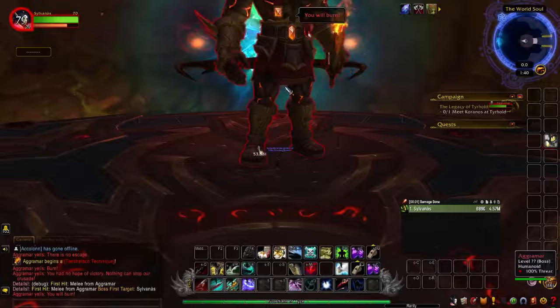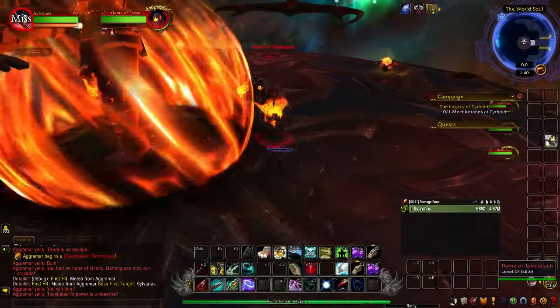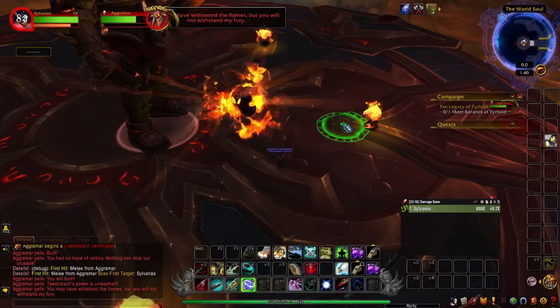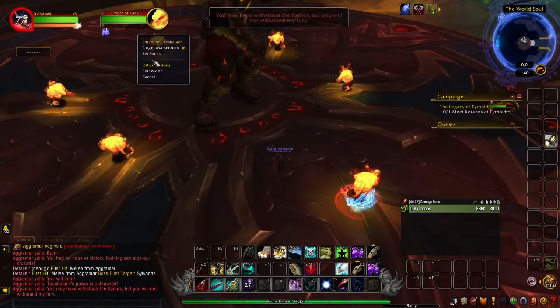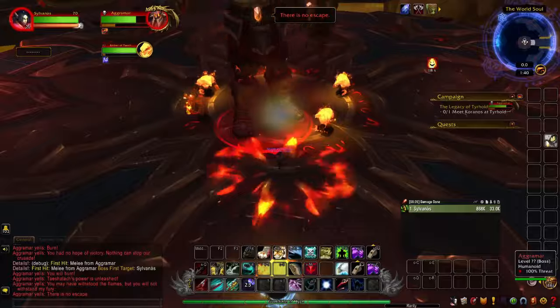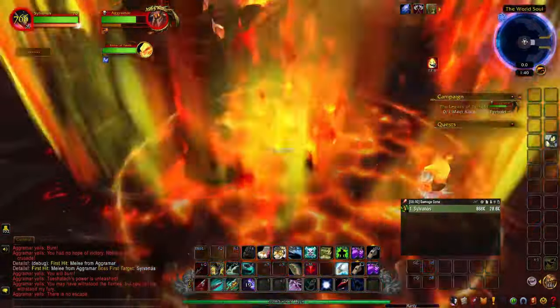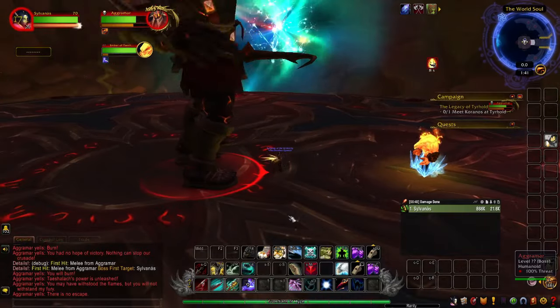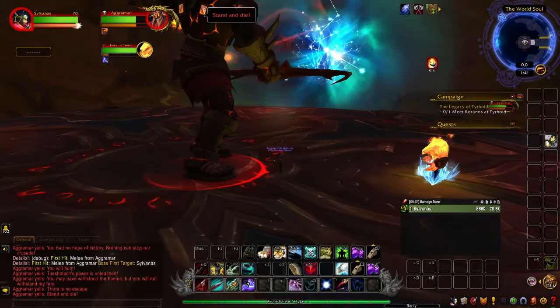So here's how it goes. Pull the boss and lower him to 80%, then kill the two bigger Flame of Taishalak mobs, and then CC one of the Embers once it gets about halfway. I like to set my focus on him so I can keep an eye on its CC and stacks. Now just position the boss in front of the CC'd Elemental — about this close is good enough. It needs to be close enough for the boss to hit it, but far enough to give you some room for knockbacks.